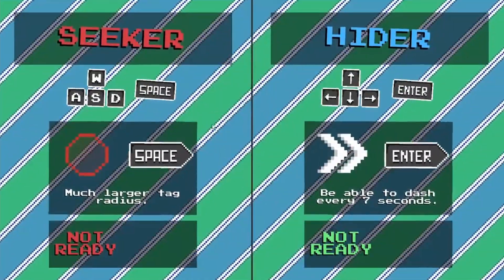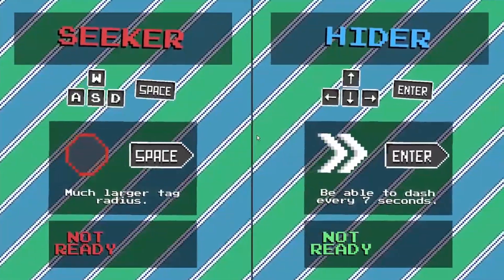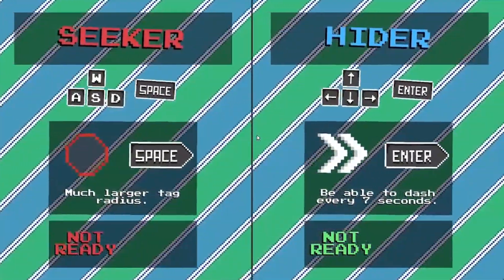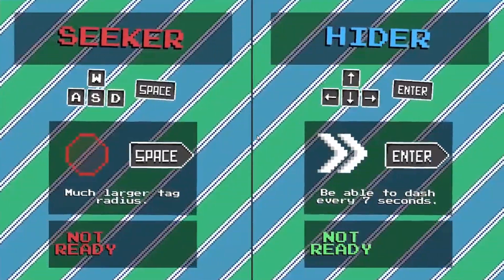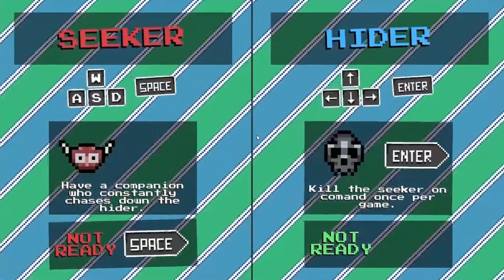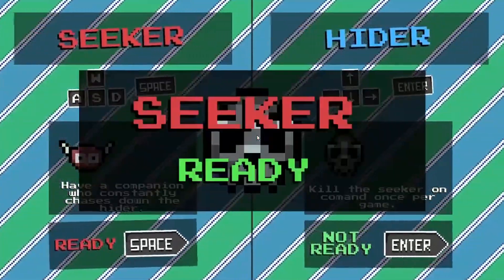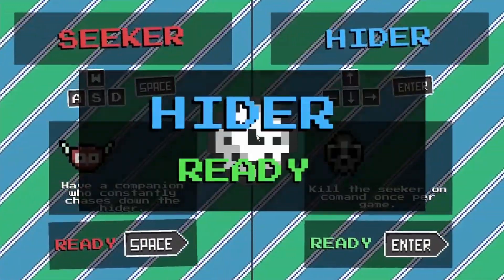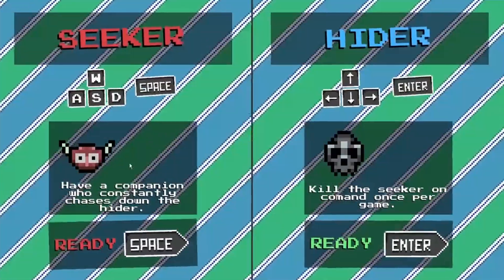I'm going to choose this map, and then I have the ability select screen. In this scene, both players will be able to choose their abilities with the keyboard. The seeker uses WASD and space, and the hider uses the arrow keys and enter. When both players ready up, you get a cool animation on the screen, and it will send you into the game.